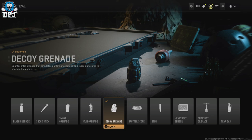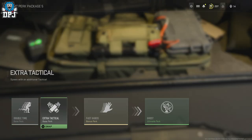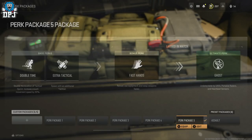The setup I use — and what I've used to level up all my weapons today — is the decoy grenade along with the extra tactical perk. That is it. This means you get three decoys every time you spawn in. Every time you spawn, you throw one to the middle of the map, one to the left, one to the right, and if you play like me and just run around like a madman, you're gonna die, you're gonna respawn — rinse and repeat. It is that crazy.